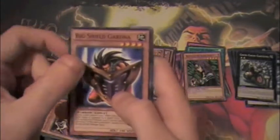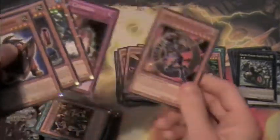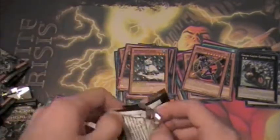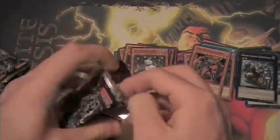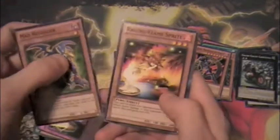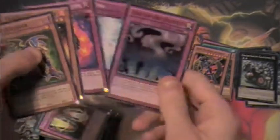Big Shield Gardna — this card's honestly not even good. Card Trooper, not Star Foil. Snowman Eater Star Foil. D-Mock Rare. And Magic Cylinder. This is so solid, guys — look at all this. It is just good. I've had like one bad pack, and even then it wouldn't be bad in draft — it just isn't worth anything. Mad Reloader. Raging Flamesprite. Ring of Destruction Star Foil.